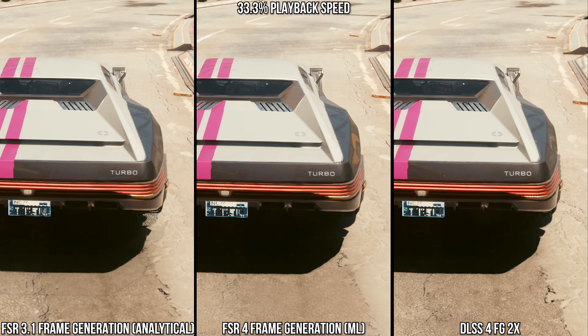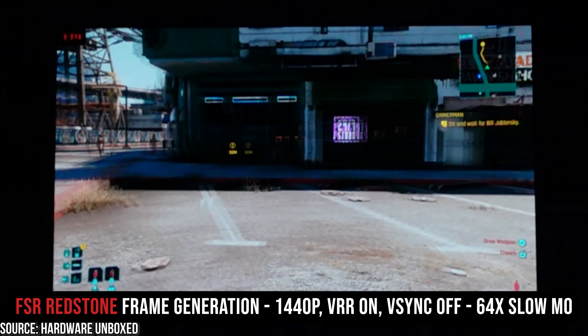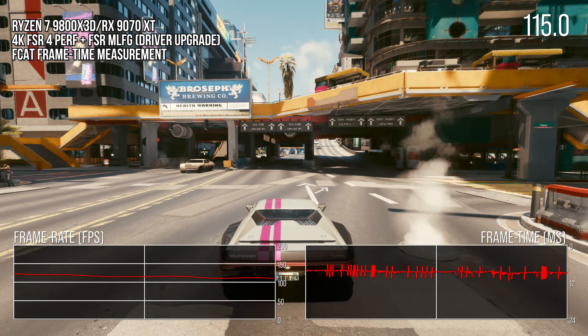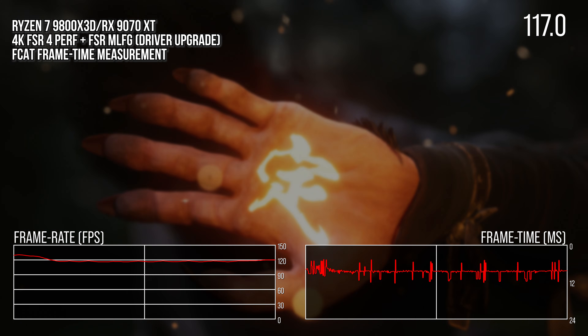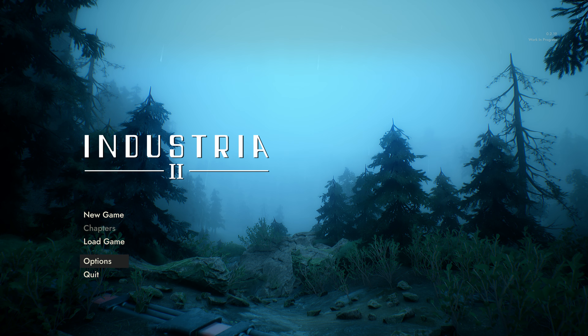This was heavily covered and formed a great majority of Hardware Unboxed's video on the subject, so I won't retread the same ground here, but instead I'm just going to be backing up Tim's findings with some frame time data from a variety of sources. The core issue you can find with FrameGen on the AMD side, including in this update, is demonstrated in a worst-case scenario quite well — Industria 2.